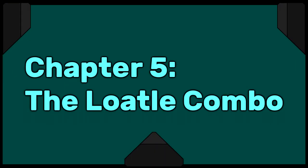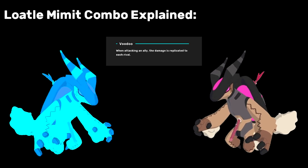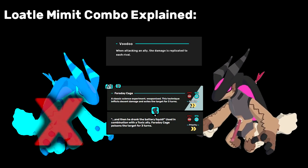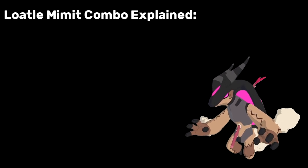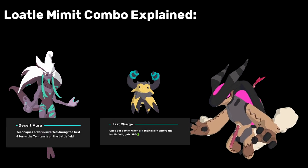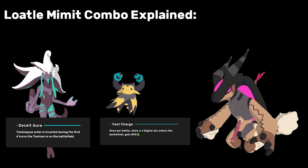Chapter 5: The Lowaddle Combo. This is a bonus chapter about a basic combo using Voodoo Lowaddle. You bring in Mimit to copy Lowaddle, making it 4x weak to digital. Hit your Mimit with Lowaddle's Faraday Cage, and the Voodoo will Oko Mimit, dealing 350 damage to both enemy Tems. Trading your Mimit for 2 enemy Tems is a great deal. People often run Nag Ice or Gazma on these teams to make their Lowaddle outspeed or underspeed the opponent and pull off this combo. The combo's a little cheesy, but if the opponent can't deal with it, it's the freest double knockout ever.